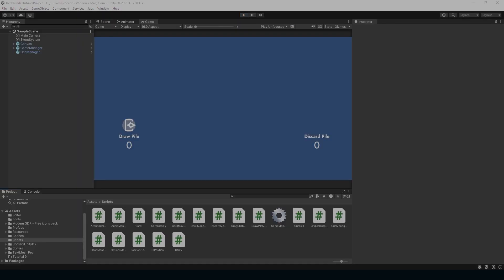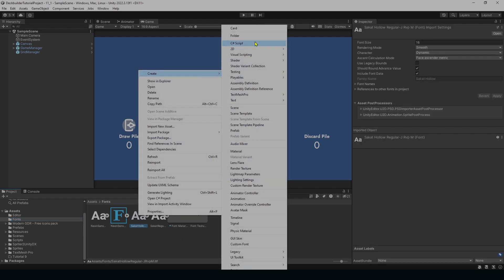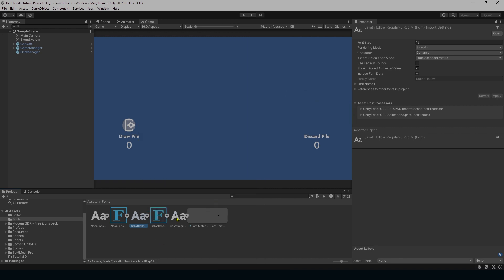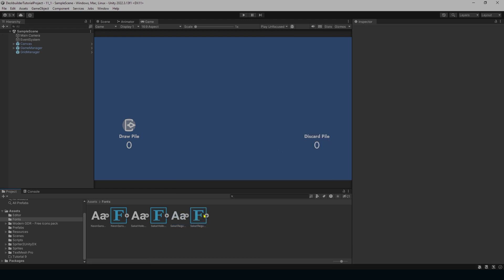Before we get too far into this, I have a new font I want to use in the series — there should be a link in the description. It's the Sacket font. It gives you an Apollo regular and a regular. Let's get both of those and drag them into your fonts folder, right-click, create font asset, then TextMeshPro font asset. We'll do that for both.